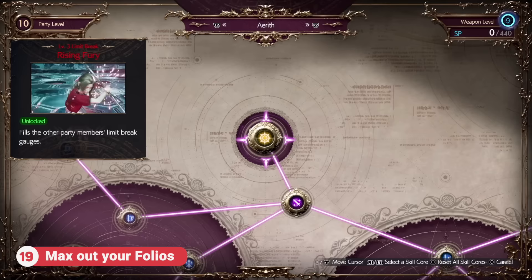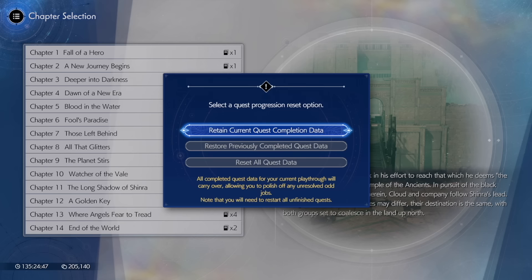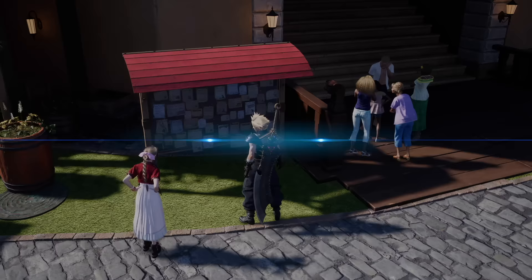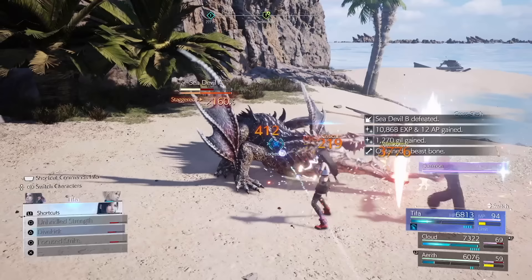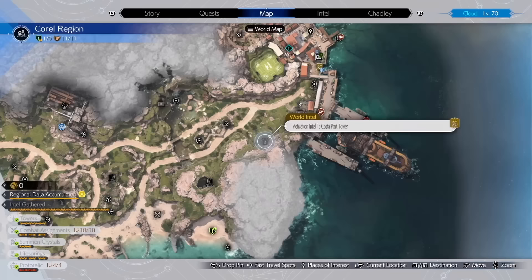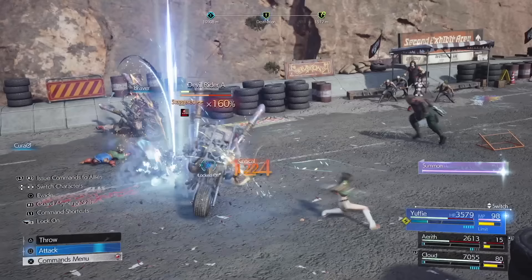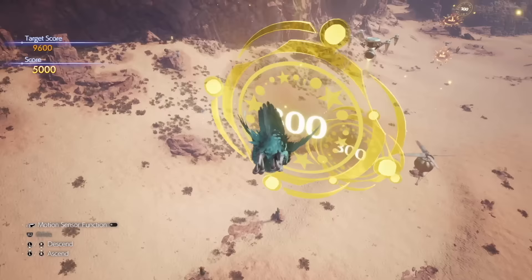Maxing out your folios as much as you can will also be a big help in hard mode. I'd very much recommend resetting your side quest data, selecting chapter 12 or 13 and completing them again — they provide a big chunk of SP and will really help in the late game. Yes some of them are a bit of a pain to do, but this time you'll have the benefit of all your previously completed world intel so you can fast travel all over the map. Some of the side quests can be completed in just a few minutes, so don't skip on them if you can tolerate the slightly painful ones.